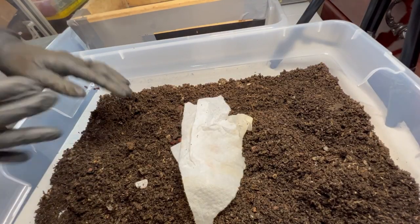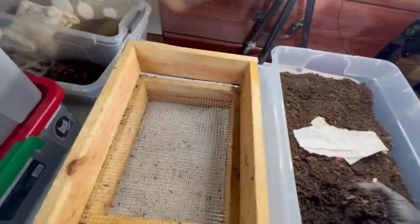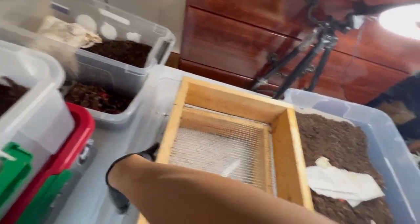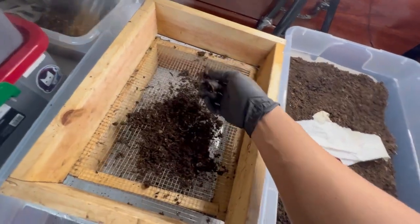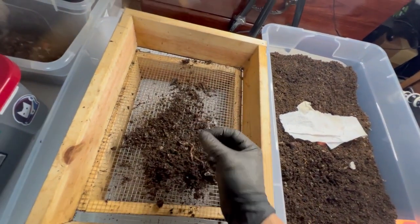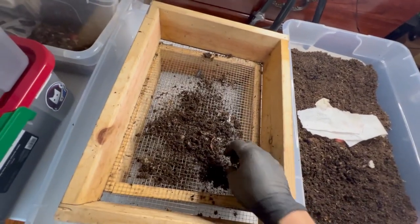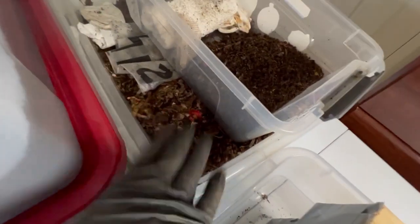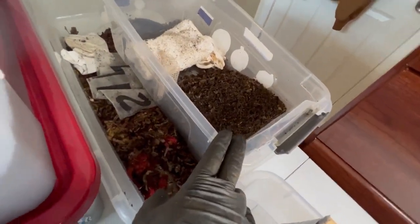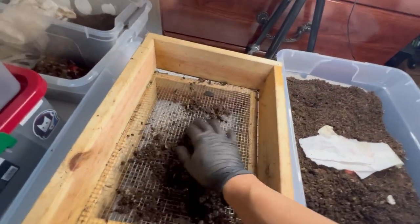Basically how I did this yesterday: I just grabbed handfuls, put them on the first screen, and picked out all the worms. Since this is still very wet, if I shake it they ball up and it's even harder to sift. So I'm picking out the bigger worms, and whatever falls under I'll re-sift. The bigger chunks get tossed in here, worms go here, and then I collect the castings and add them to these two tubs.